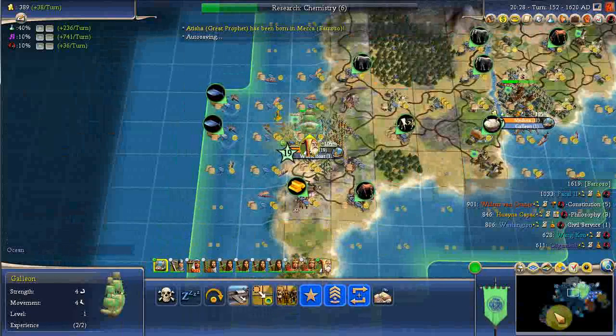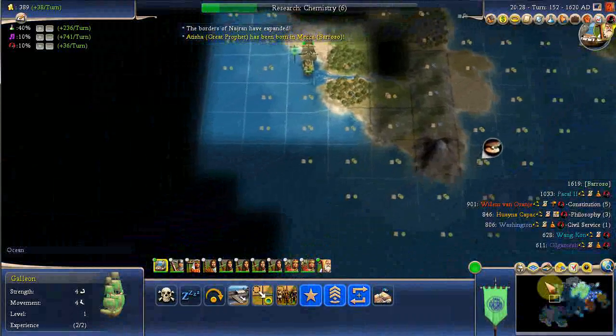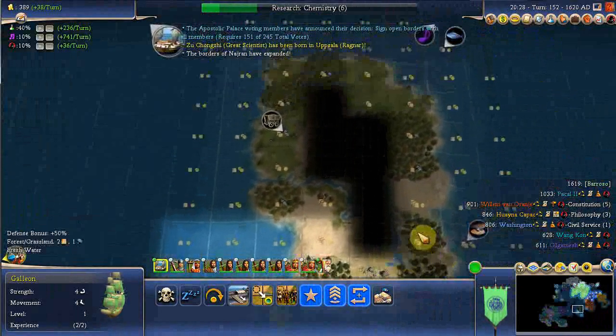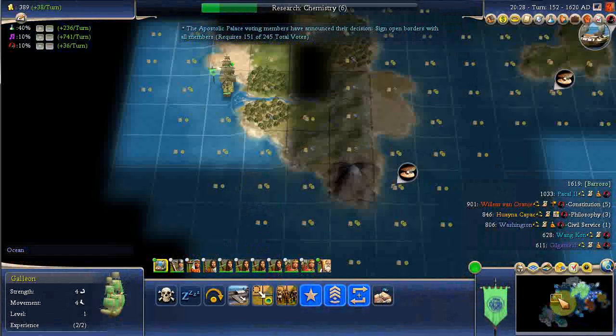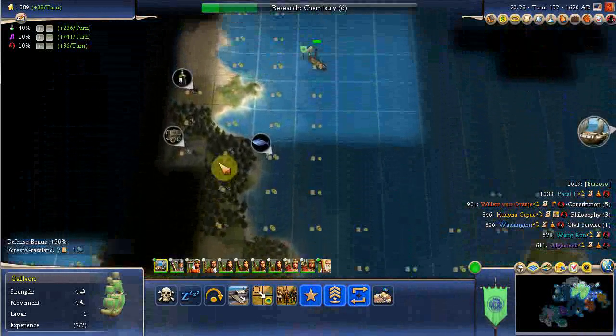Get on the galleon — now let's go down here and see where I can settle. There's some land down here. Iron and clams on this southern bit of land. Let's see what we've got here. Iron, clams and wine up here.